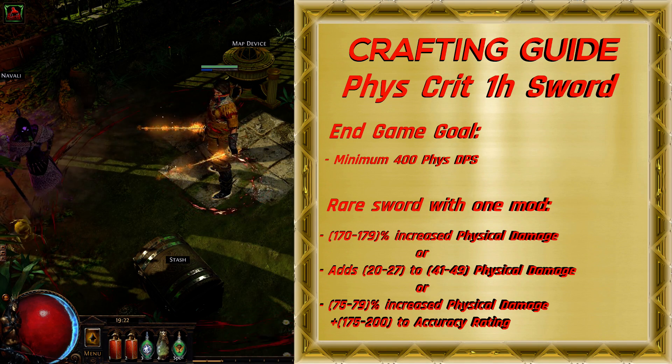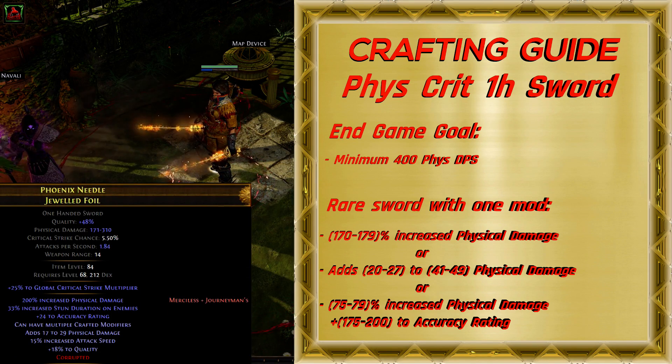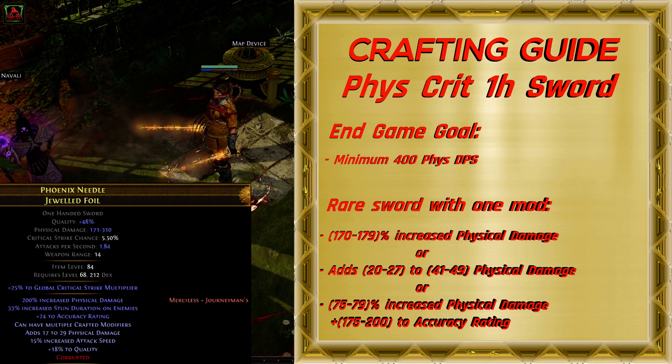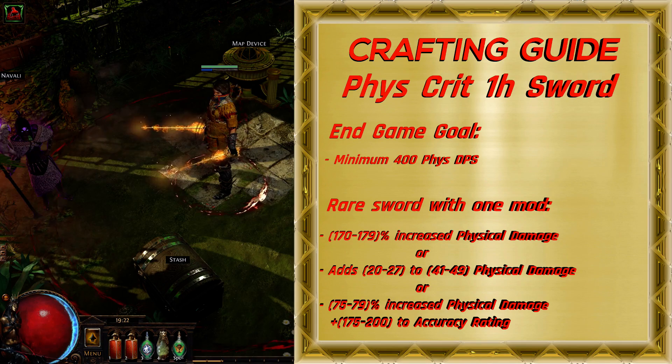A nice two-mod combination is increased physical damage with hybrid increased physical damage and accuracy rating. Combined increased physical damage should be a minimum of 190. Keep in mind, with this combination, the third prefix is reserved for adds to physical damage, and there is no space for hits can't be evaded.